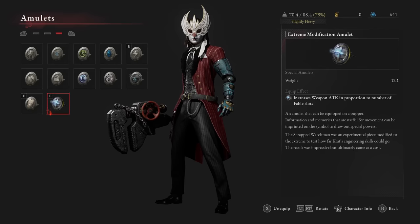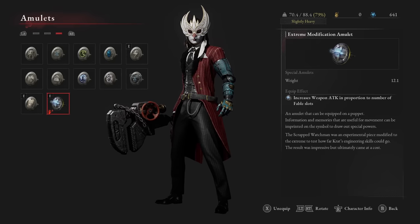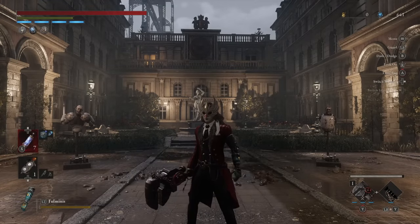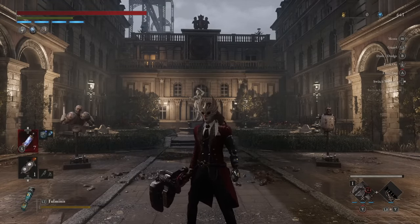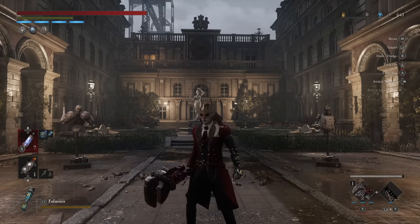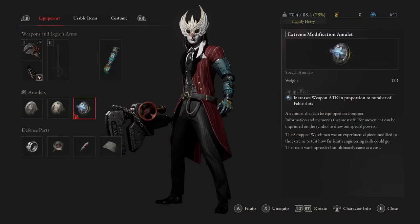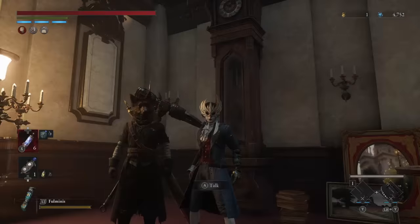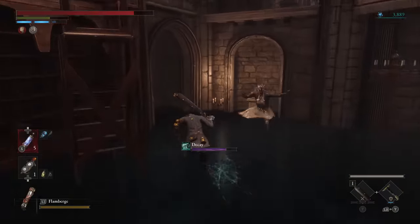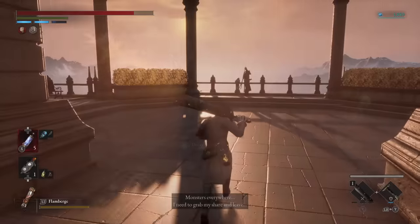The second most important amulet is the extreme modification amulet, which increases your weapon attack in proportion to the number of fable slots you actually have. Right now we have four and you can increase it to five through the P-organ system. To get the extreme modification amulet you need to defeat the second boss in the game and keep the boss soul. You'll need to find Alidoro before you can get it since you need him unlocked as a vendor — he's found early game in chapter four just before the final boss of that section. Once you tell him about Hotel Krat he'll show up there and you can trade with him.